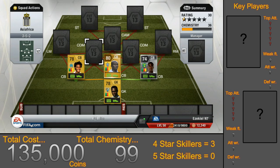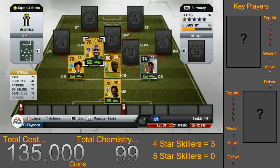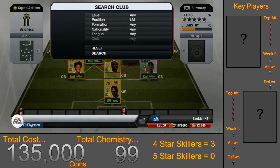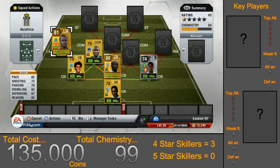Moving up to the first CDM, we have N'Guemo, who will cost you practically nothing at 300 coins. I chose him just as a chemistry filler, but it turns out he has far exceeded my expectations and plays a vital role in this team, helping the defence out because he has high defensive work rates. Moving over to the left mid, we have Au for 650 coins. He was again one of the last players I chose for the team, so he is just a chemistry filler to get 9 chemistry with all the players, and he kind of surprised me.